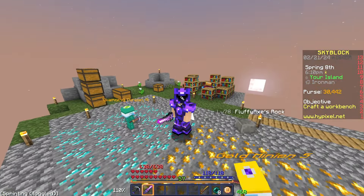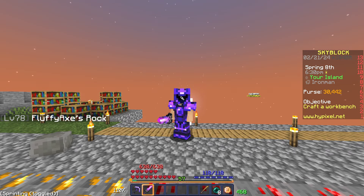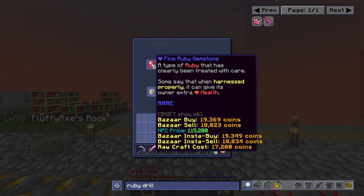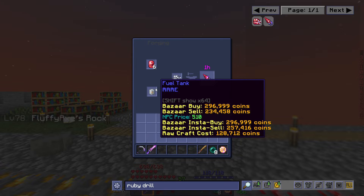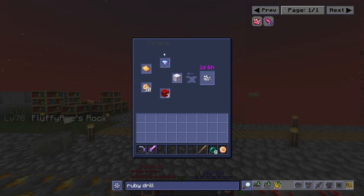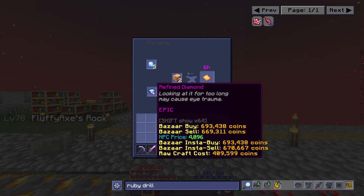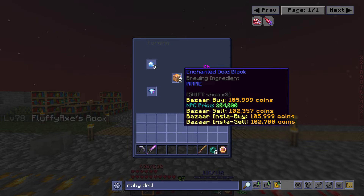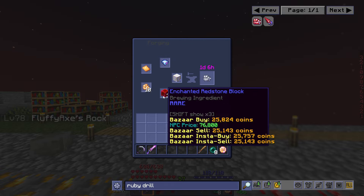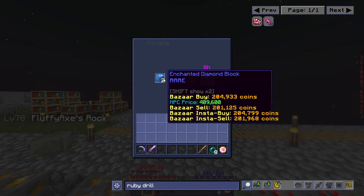Now if I go to my island I can do slash warp deep and I'm just there straight away — that was worth it. My mic does sound a bit better now; I changed it because it was cutting out. Now that I can get quite a bit of money, I have my Ender set and HotM 3, I want to go for the Ruby Drill. I need six fine ruby gemstones, but first I need to craft the drill engine and fuel tank.